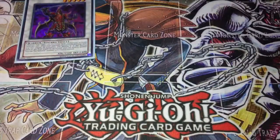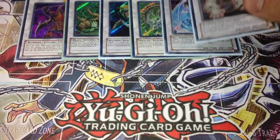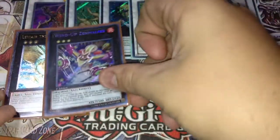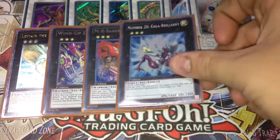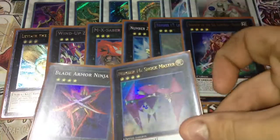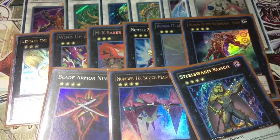For the extra deck — Synchros: 1 Legendary Six Samurai Shi En, 1 Ally of Justice Catastor, 1 T.G. Hyper Librarian, 1 Naturia Barkion, 1 Brionac, and 1 Colossal Fighter. For the Xyz: 1 Leviair, 1 Wind-Up Zenmaines, 1 Xyz Invoker, 1 Giga-Brilliant, 1 Leviathan Dragon, 1 another Shien Xyz, 1 Blade Armor Ninja, 1 Shock Master, and 1 Steel Swarm Roach. Samurais let you tweak the extra deck to your liking, but this runs really well for me. Please let me know what you guys think in the comments — comment, rate, subscribe. I promise I have more content coming soon. Thanks a lot for watching.